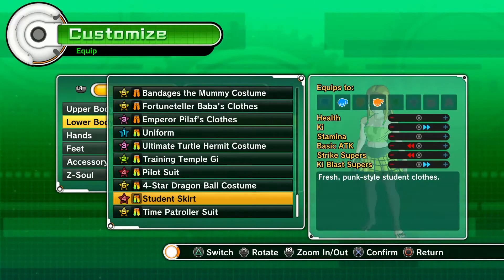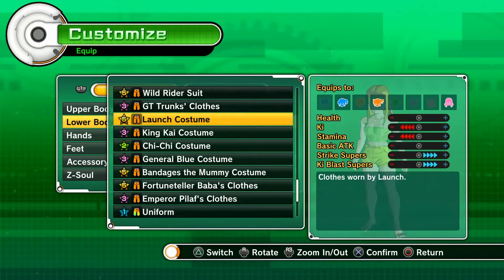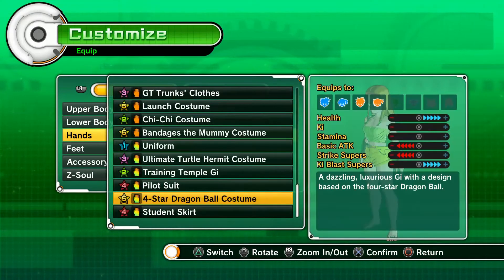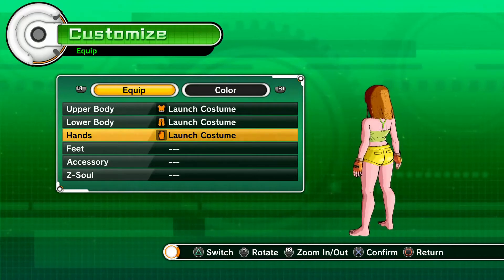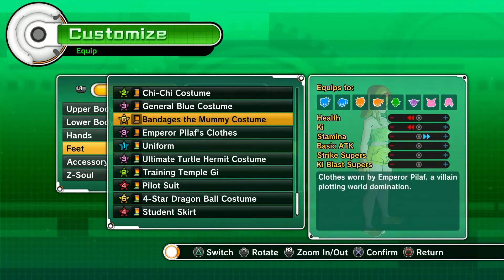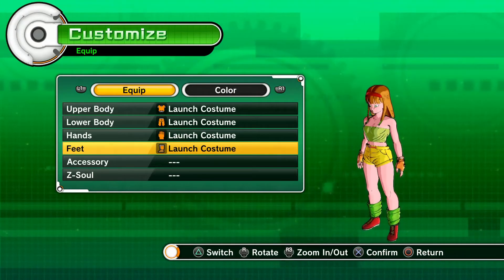Let's search for the lower part. Stats are the same for all four pieces. It looks awesome — stats are the same for the lower part too.